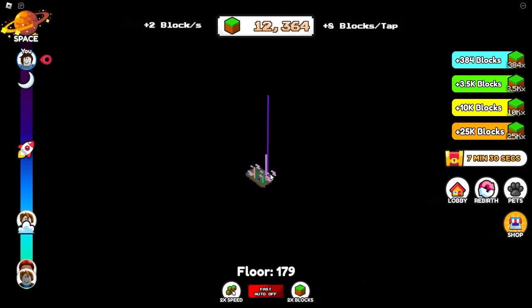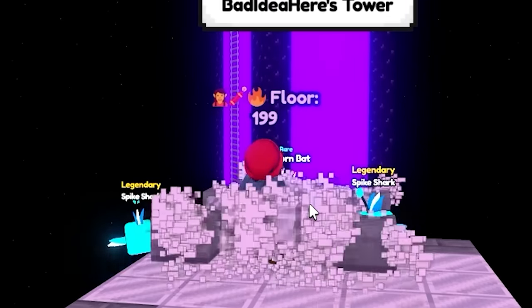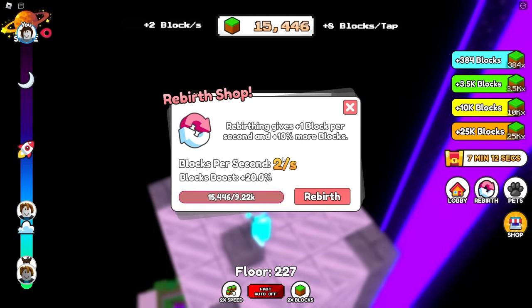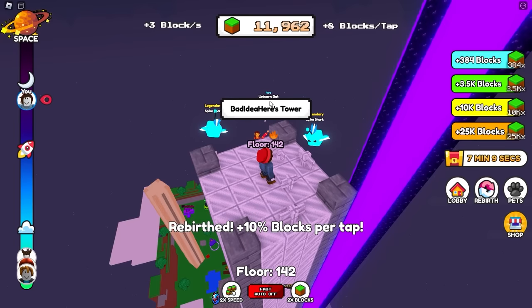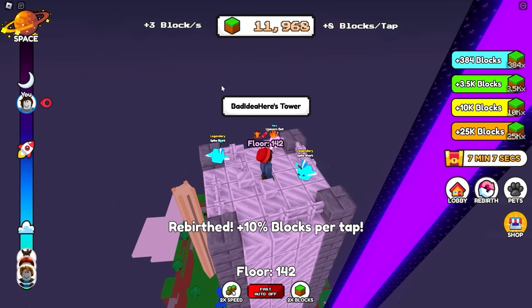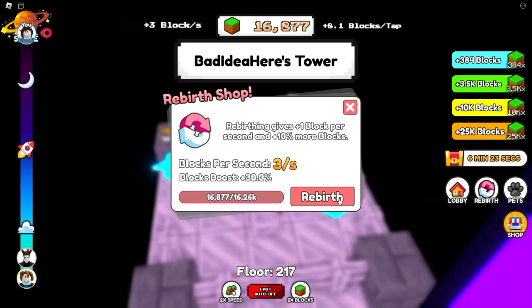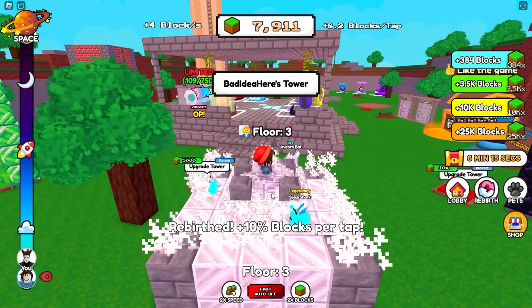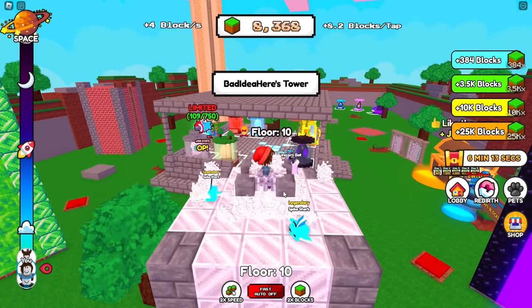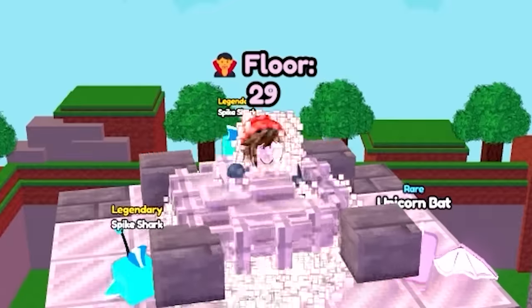I feel like we're actually getting pretty high up there - we're like a little over a third of the way as tall as that guy's tower, and we're just getting started. Now that I'm here I should probably rebirth, because that's going to get me passive blocks per second. We did just knock our tower down a lot, but 3 blocks per second in the background is actually a big help. We're going to do one more rebirth anyway - that'll take us from 3 to 4 blocks per second. Those little things will make a difference over time.